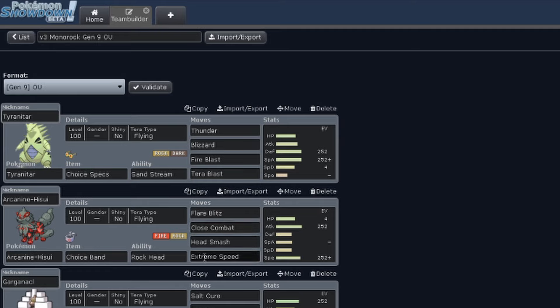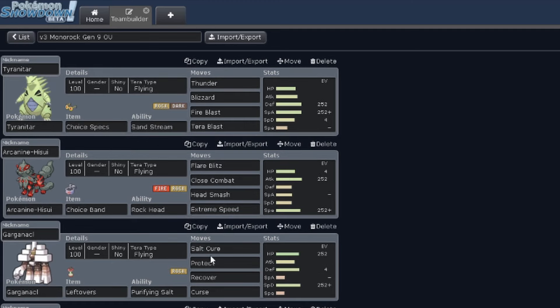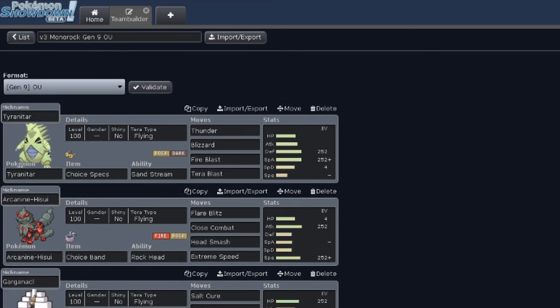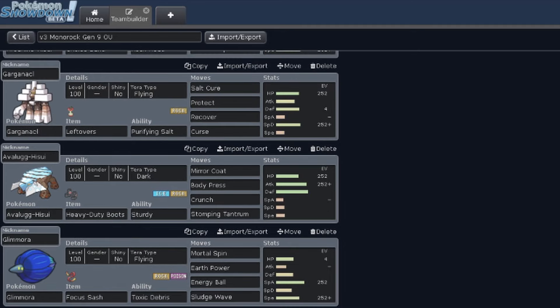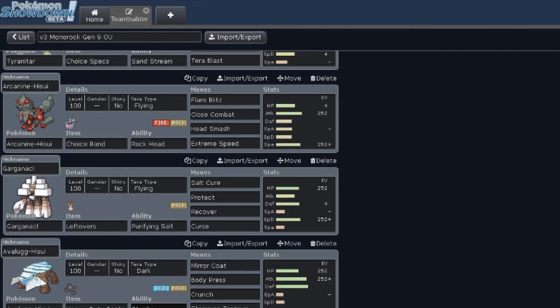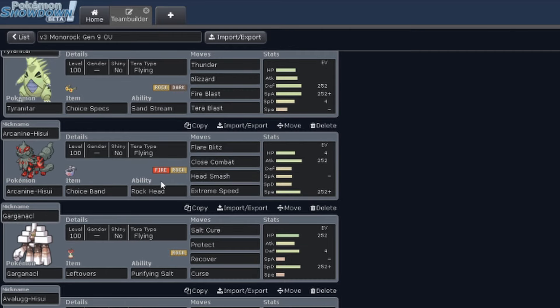Before I had Arcanine Hisui on here, I also had Minior for the Rock-Flying typing. I thought the Flying type would help since it's immune to Ground, but I found Minior took a little bit too long to set up for this team. I didn't really have a way to set up Minior for a sweep, and the fact that it wasn't resistant to Fighting hurt my team quite a bit. Having the option to Tera Flying on any of my Pokemon at any point in time was more useful. Arcanine Hisui just hits a lot harder, a lot faster — no need to set up, just click a move and switch into something else.